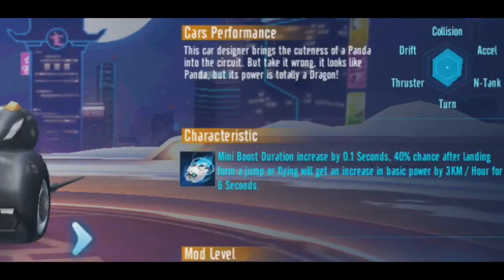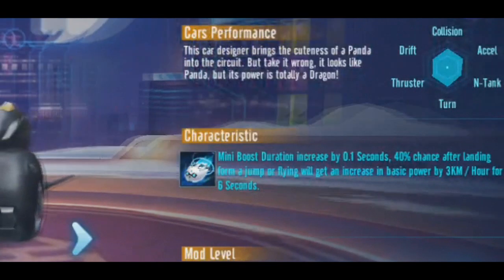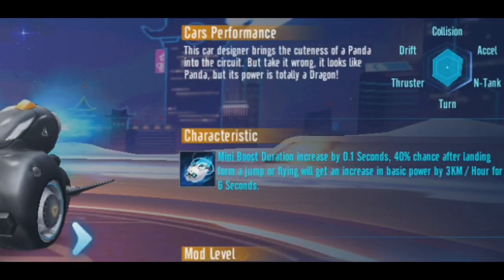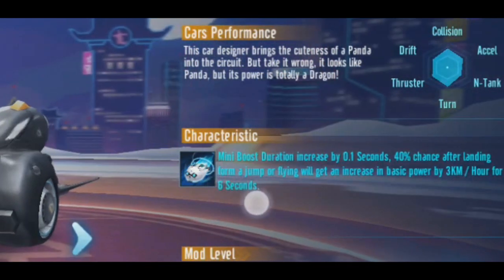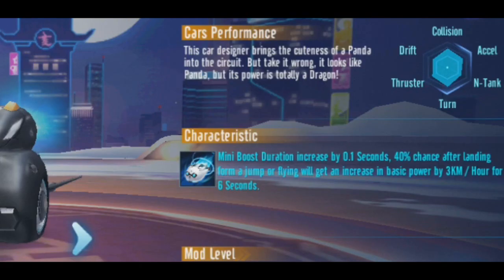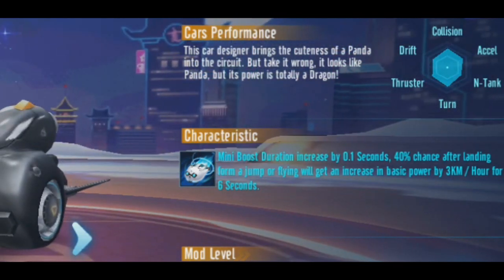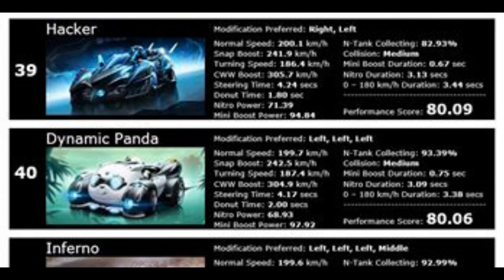The ability is minibus duration increased by 0.1 seconds - this is the first car in Speed Drifters to have this. In QQ Speed Mobile, Twin Aries has 0.12 seconds and this one is 0.1 seconds minibus duration increased. There's also a 40% chance after landing from a jump - similar to Black Hawk but both landing and flying can activate it - giving increased basic power by 3k amp per hour for 6 seconds.